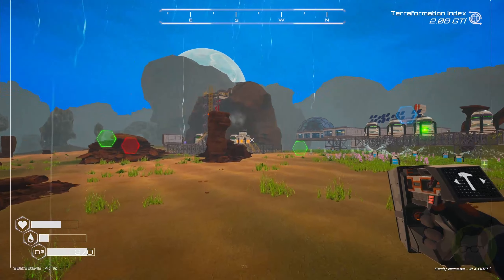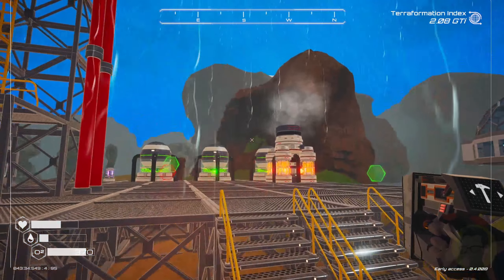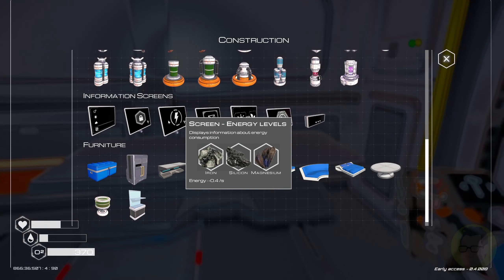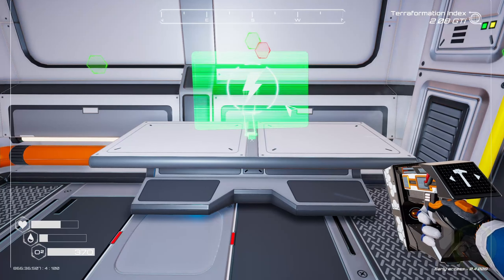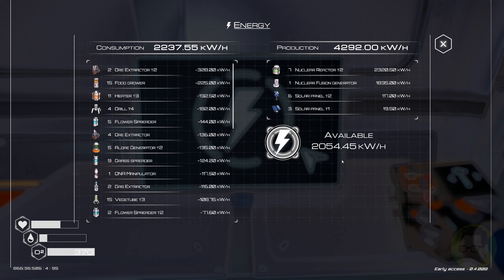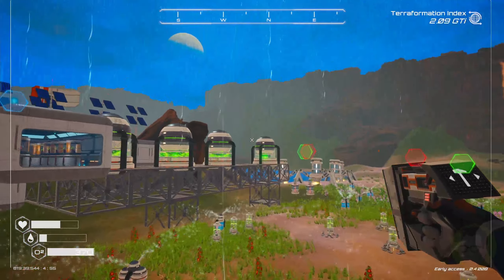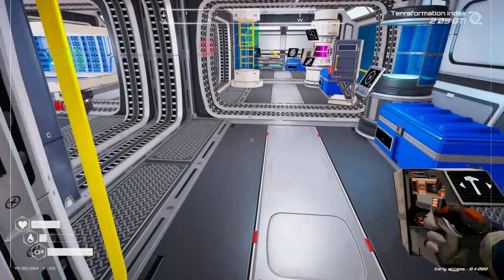At some point we may want to connect these somehow — not sure where height-wise they're going to connect. Let's head in here and throw a power screen on here so we can at any point in time see how much power we need. At the moment we have a crap load of power.